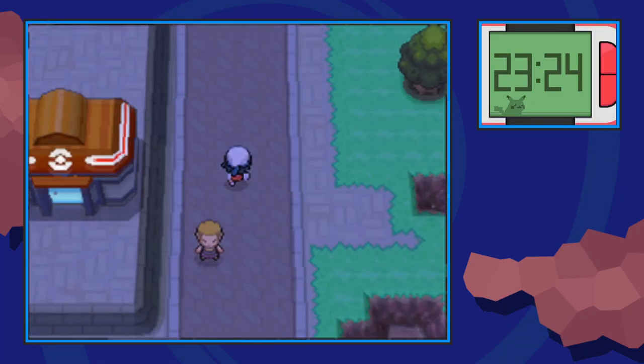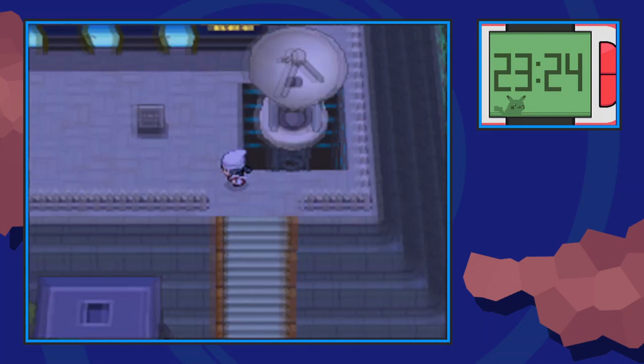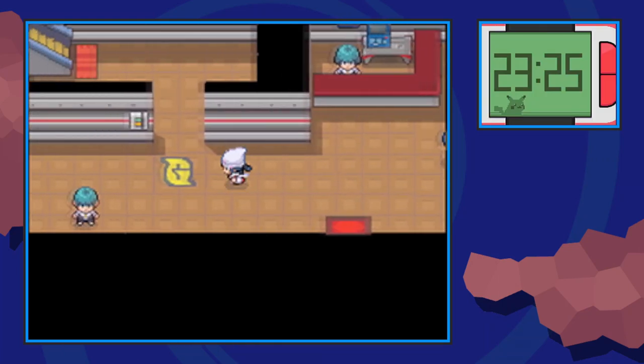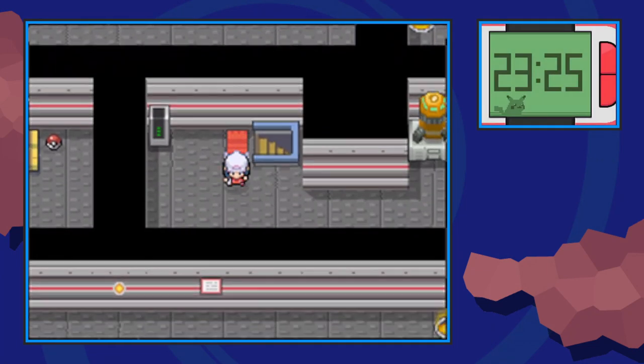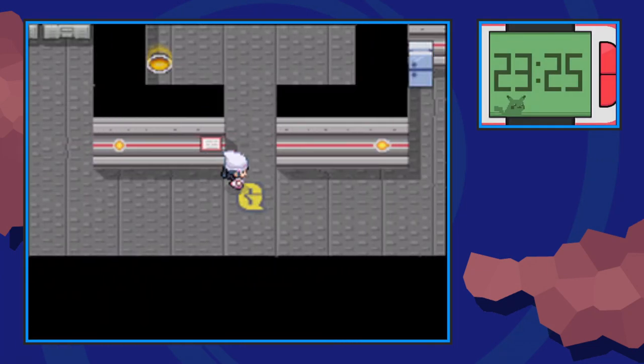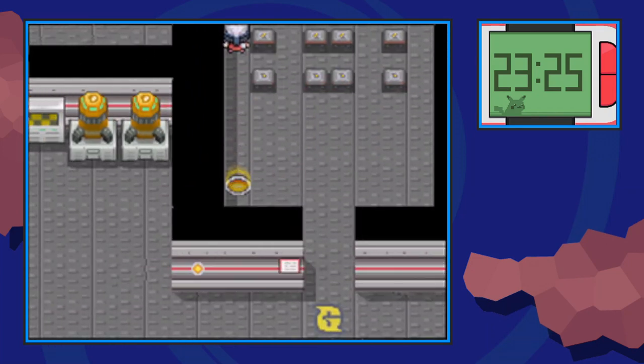As soon as you get to Veilstone City and you have access to the Galactic Headquarters — which is after the whole Lake Acuity deal — make your way through the central entrance of the building and go up the first set of stairs you find. You're going to need the keycard and all that to navigate through here. In this next room, make your way into the brainwashing room with all the chairs and the TV and go inside that warp panel right there.